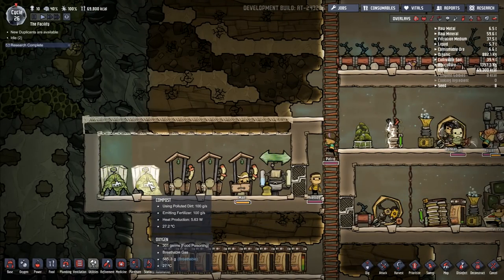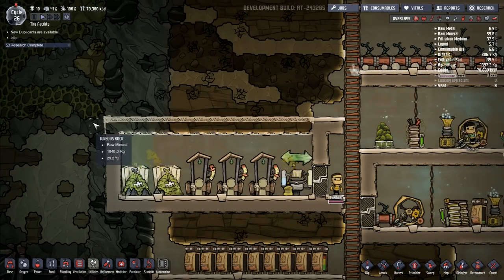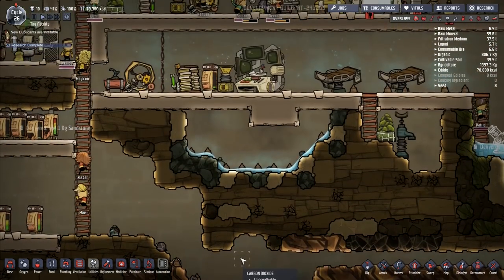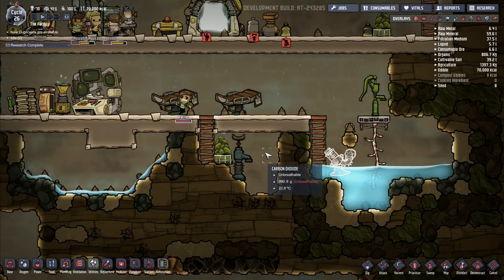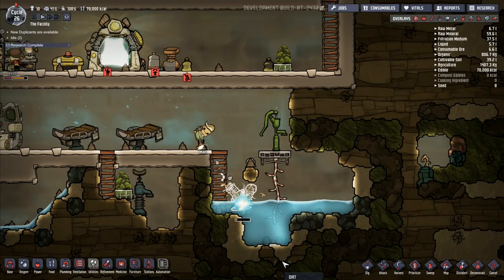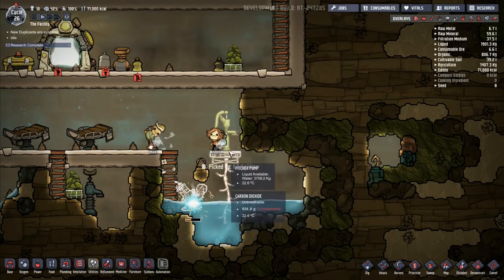We've got breathable oxygen down the bottom as well. This here — using polluted dirt. I was told I should be putting a storage in here for the polluted dirt as well, and I can't actually put those tiles in because they are a different kind. They're putting stuff in there — they're moving the swept stuff. I've got liquid pump there, it's awaiting. I've got copper down here that I'm waiting on them to come and get. I've got carbon dioxide in there — loads of it. Not really worried about the carbon dioxide.